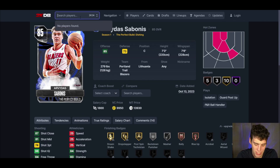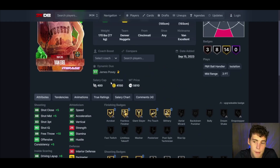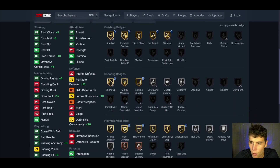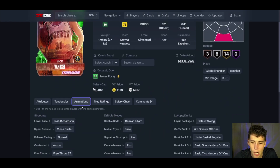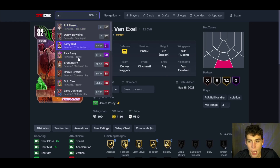My starters come in at around 46,000 MT. Heading to the bench, we start with Nick Van Exel at backup point guard — and I'll spoil it now, we're running him with James Posey in a duo. Van Exel right now is 6,000 MT. He has an 83 three-ball, perimeter defense and lateral quickness go way up, and he gets a lot more badges. His release is really solid with a Dame dribble style. He's a point guard you can trust to create his own shot and hold it down decently on defense.